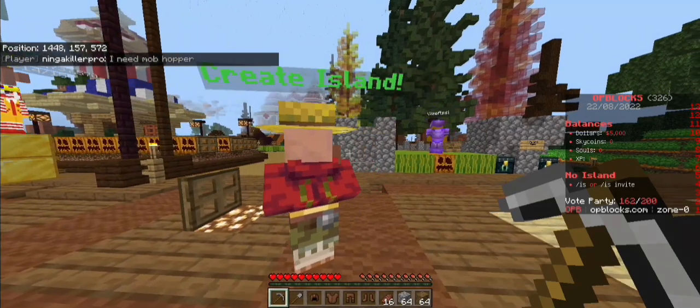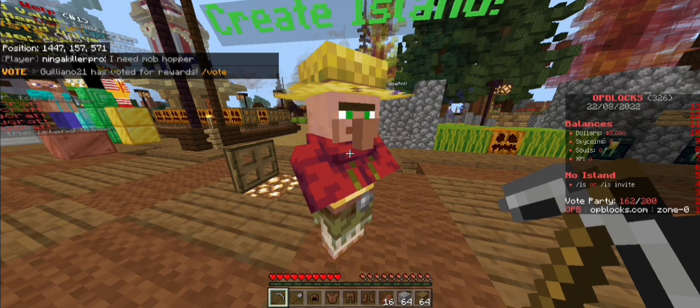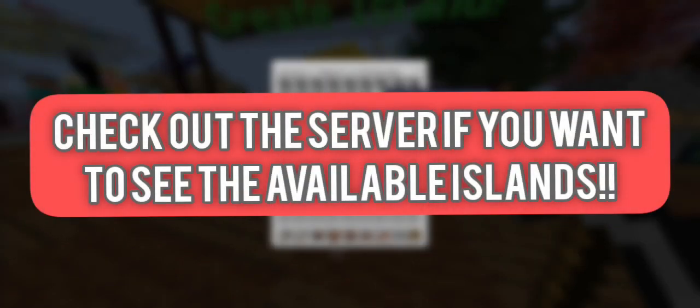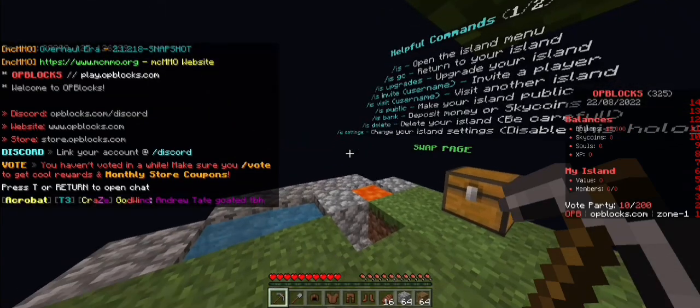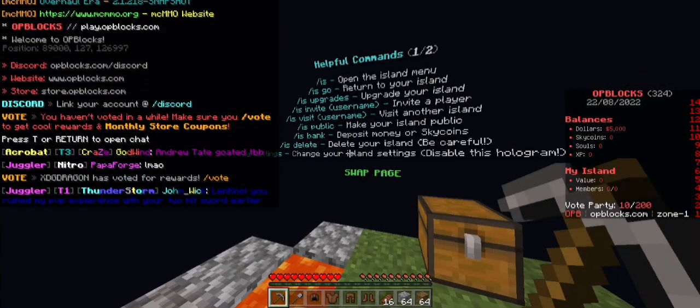We have five thousand dollars already and we got this villager which says 'create island', so let's go ahead and click on it. We got bastion island, a large bastion island. I think going with the classic island should be great. Okay, we're here — helpful commands, that is nice, and we got a chest.